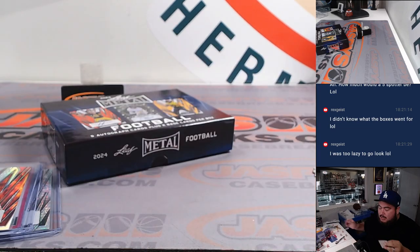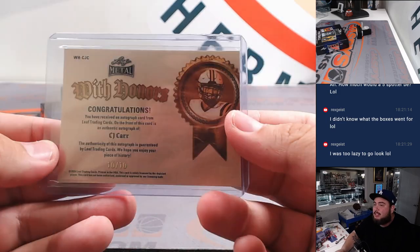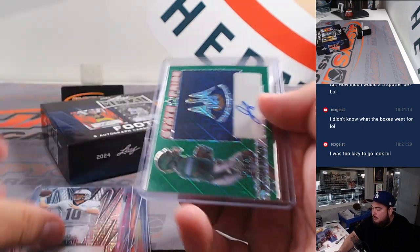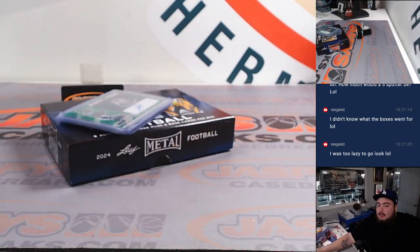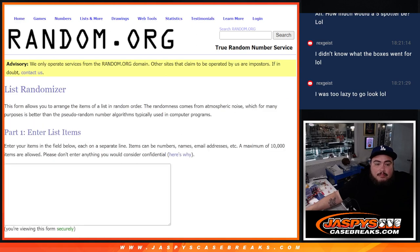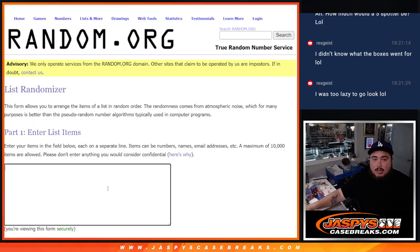There are a lot of young players I haven't really heard of much, but then again I don't follow every single college prospect. So there you go — quick little recap. Let's put them back in order, then randomize the names and hits, and then I'll have a separate randomizer for the two base cards.